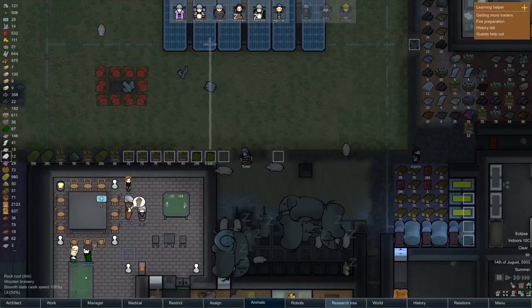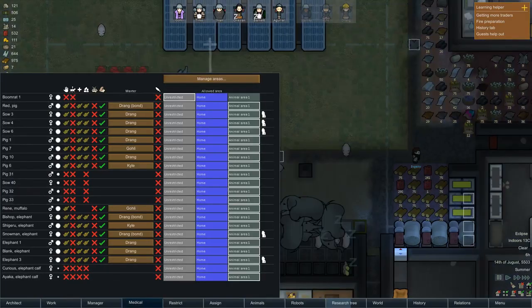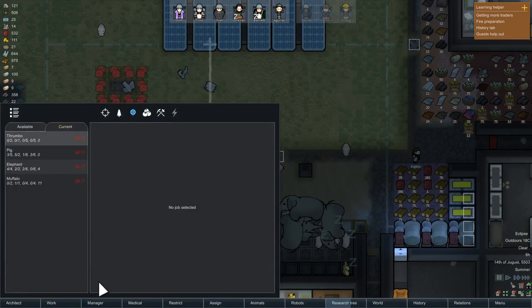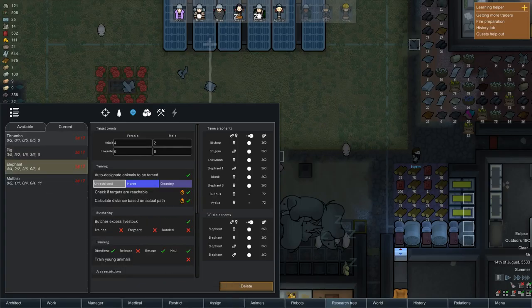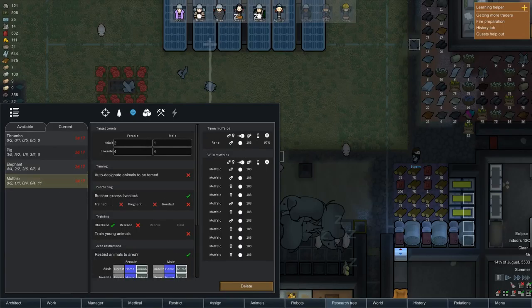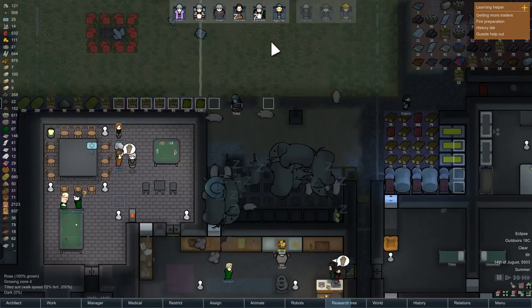The animals are quite hungry so I've actually just changed it so that we're going to have fewer animals - I set the limit a little bit lower. Let's have a look at that in the manager. Thrumbos - we've not got any of those yet. So 12 pigs plus seven adults. Elephants: 12 juvenile plus six adults. And we're just starting to get some muffalos - we've got one at the moment. I want them for the wool and mainly the milk actually, so we can make cheese and pizzas and things like that.